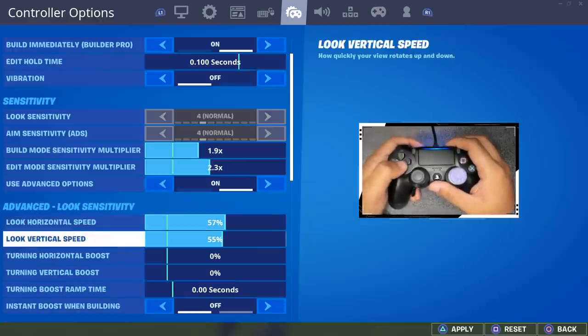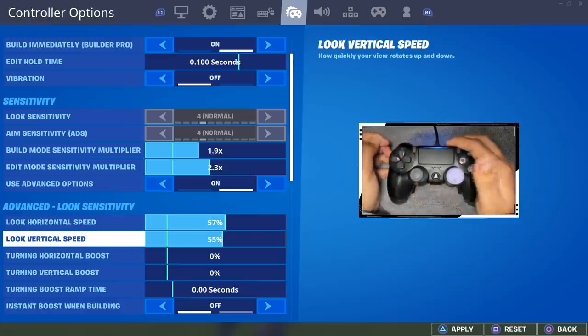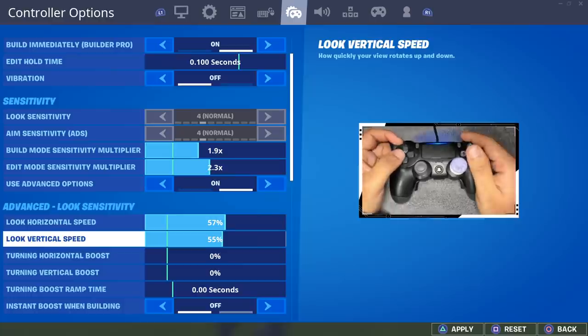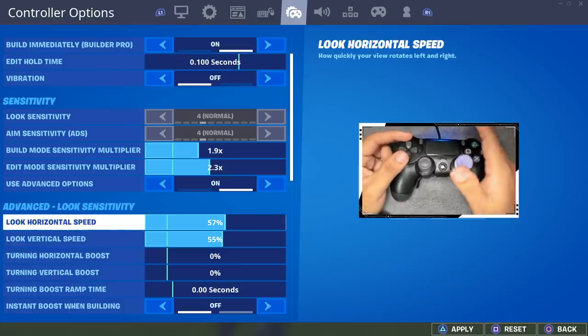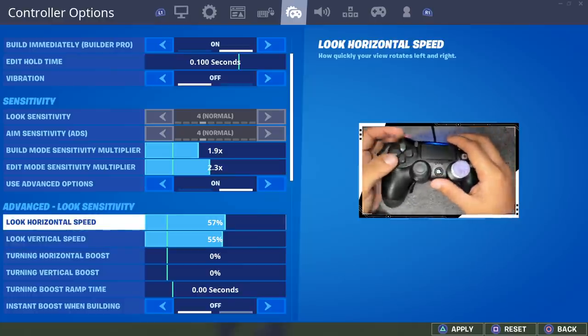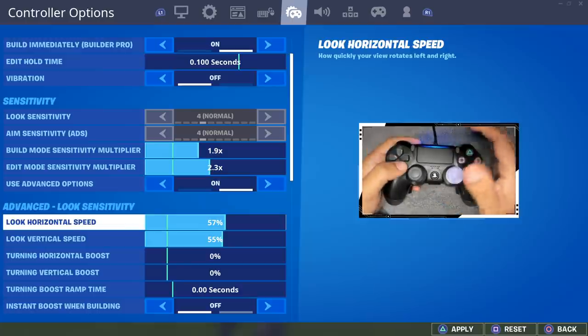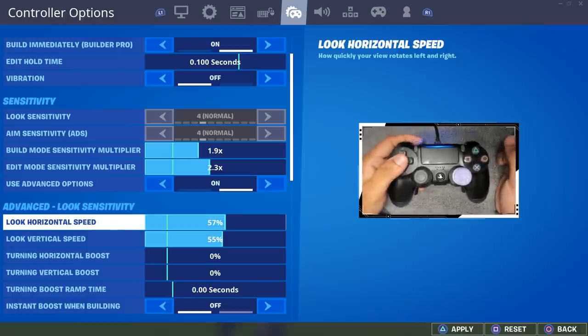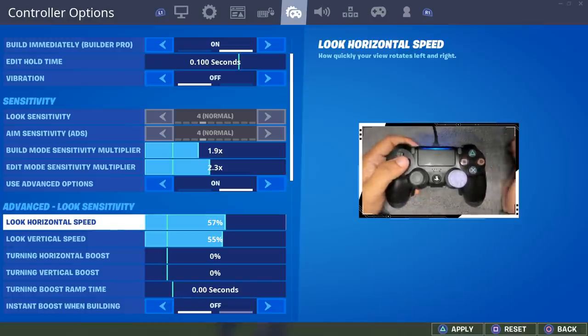My horizontal and vertical speed have been 57 and 55 for a really long time and I feel like that's the perfect sweet spot for me. A lot of people say they try these settings and they beam just like I do. These settings are very average, right in the middle, which is why I think they work for most people. But if you copy them, I still suggest watching my sensitivity tutorial and tweaking them so they feel even better for you.